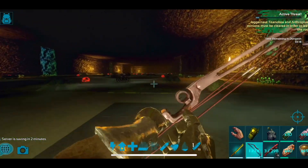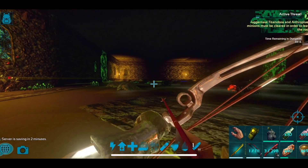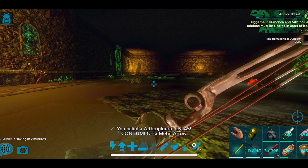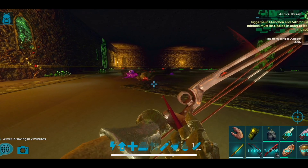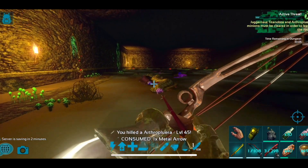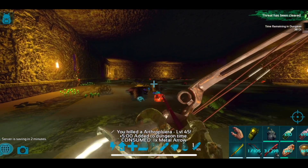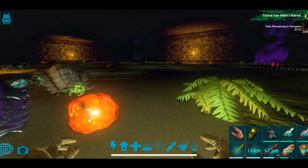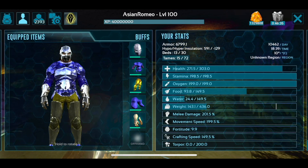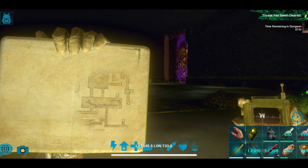My bow is glitched — it's not shooting. When that happens, switch your weapon or just holster it and re-equip it because obviously it's a glitch. As soon as you see their head pull back and forward, that's when they're going to do their spit — so just jump. We don't need the implants because we've got one last dungeon, so we'll go ahead and keep moving forward.